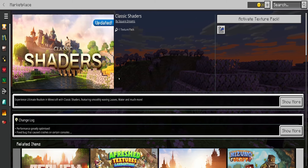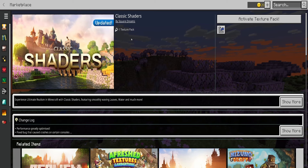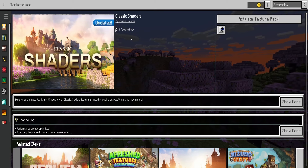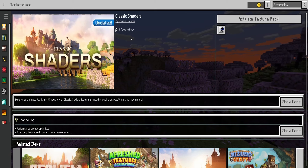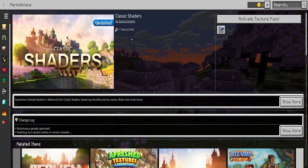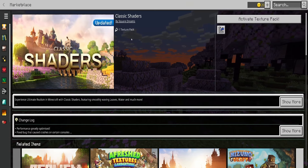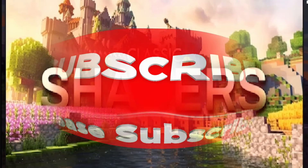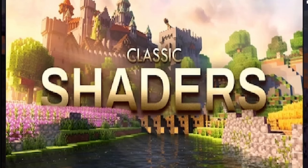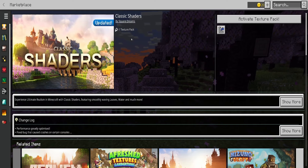This has been Cherry Controller looking at Classic Shaders by Square Dreams, available on the Minecraft Marketplace. Thank you very much for joining me and looking through this texture pack. Hopefully I've helped you make some decisions about whether you're going to get it. Personally, in my opinion, I think they've absolutely smashed it — if you were thinking about spending the $4.99, you probably won't be too unimpressed. Make sure to like, subscribe, and leave a comment about a texture pack you've been eyeing. Cheers, bye!